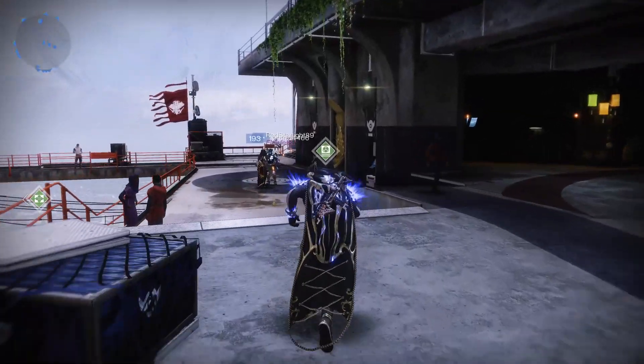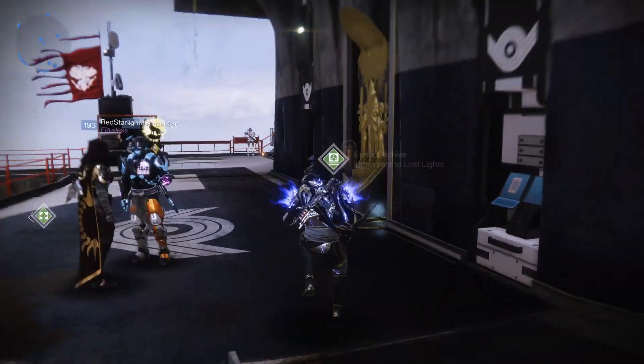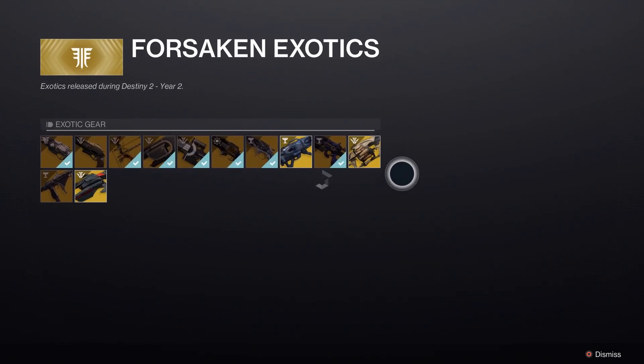First step: how do you obtain the Anarchy? The Anarchy is an exotic weapon which can only be obtained from the Monument to Lost Lights. However, you need to watch out, because since this is a raid weapon, it will cost more than regular exotic weapons.